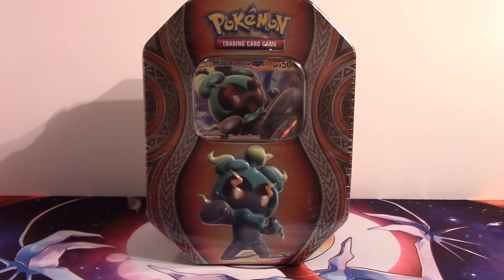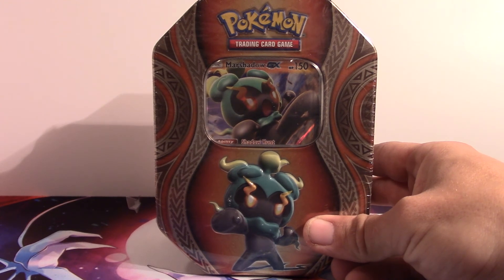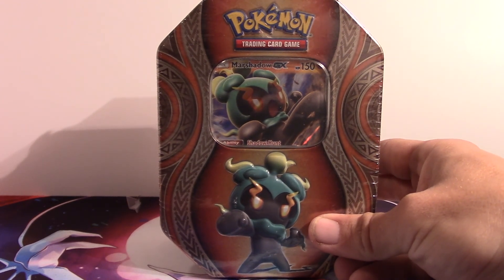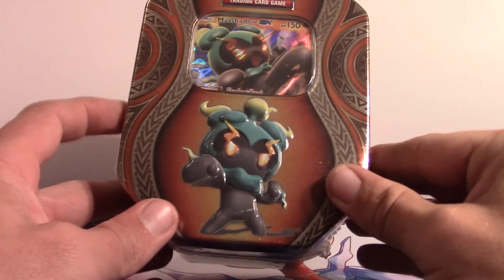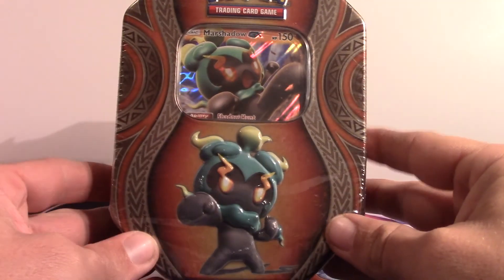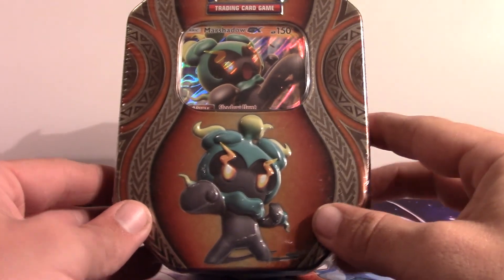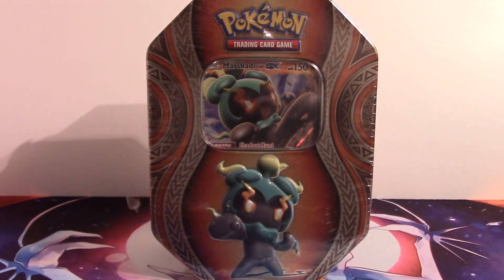Hello everybody and welcome to another TCG opening, and merry Christmas or happy holidays to you all! My name is Mr. Toros and today I'm going to be opening up my Christmas present that my nephew got me. My nephew Jerry — his gamer tag on PlayStation is Diamond King 666. Anyway, he got me the Marshadow tin, which I'm really grateful for. I always liked Marshadow, such a cool little mythical Pokémon. Without further ado, let's get into this thing!